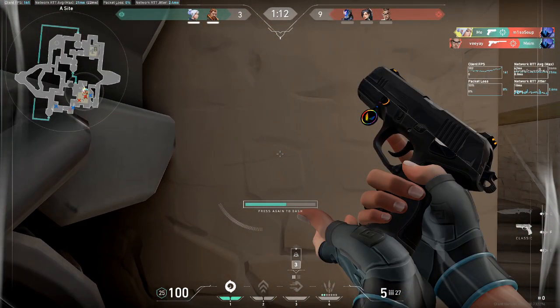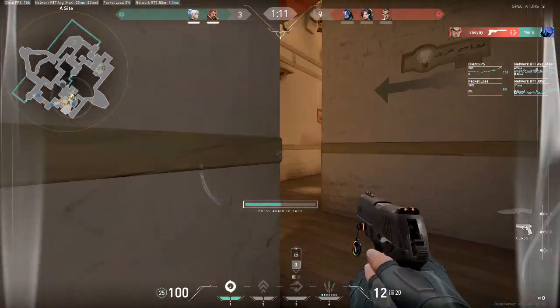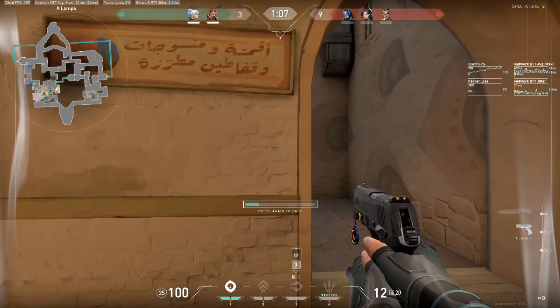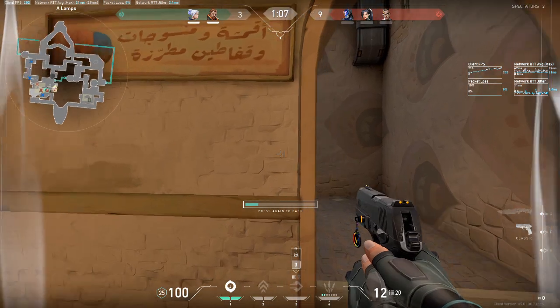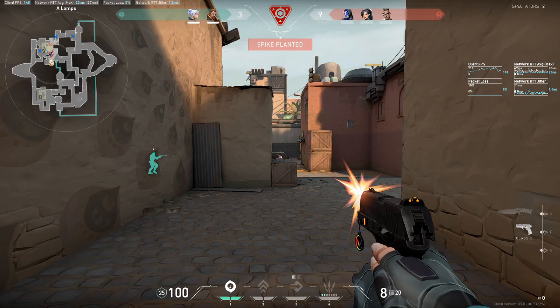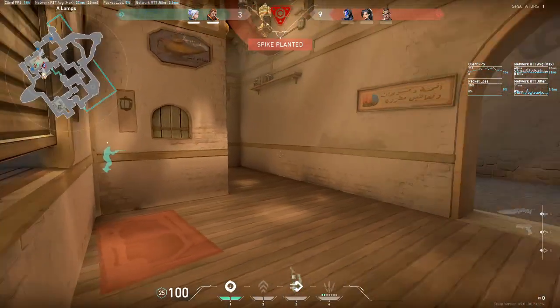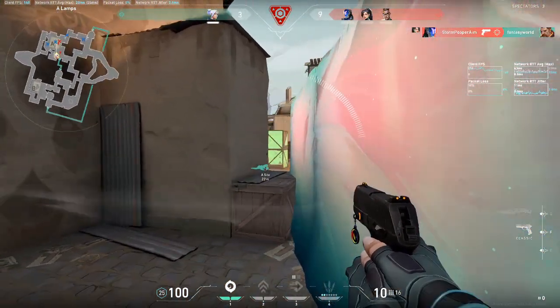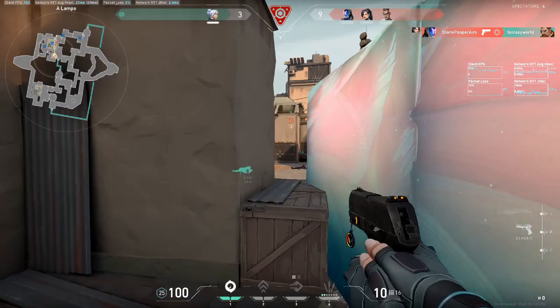With my growing fear of wide open spaces, I decide to try to take U-Haul to break all the sightlines at once, and attempt to isolate duels since I know that one of their players still has to be out on site planting. Here, notice how I keep close to the wall behind me so that I don't get exposed to A-Main at all. A-Main has a lot of cover and thus is more likely to conceal another enemy. The Sage Wall here actually makes it impossible for me to get attacked from A-Main, so I don't need to worry about shielding myself from that side for a while.